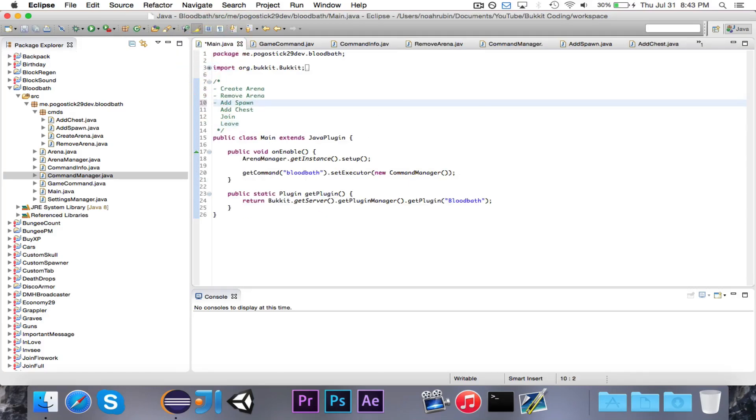So that is all for this video. We wrote two more commands: a command for adding a spawn and adding a chest, which will obviously be very important with setting up the arenas. In the next video we're going to write the join and leave commands, which will be very simple, but then we're going to have to work on the internals of the arena class, which right now is very, very bare. We need the whole countdown system, and we also have to write a bunch of listeners that handle all of the different possible events.